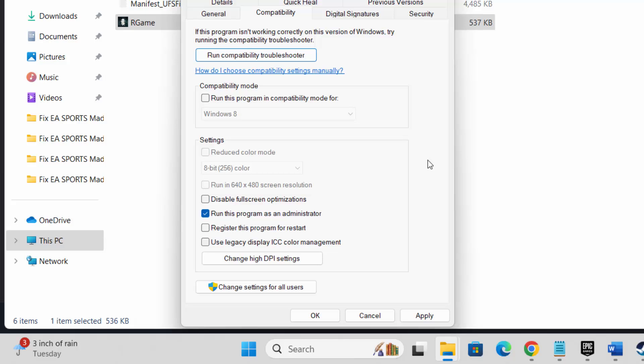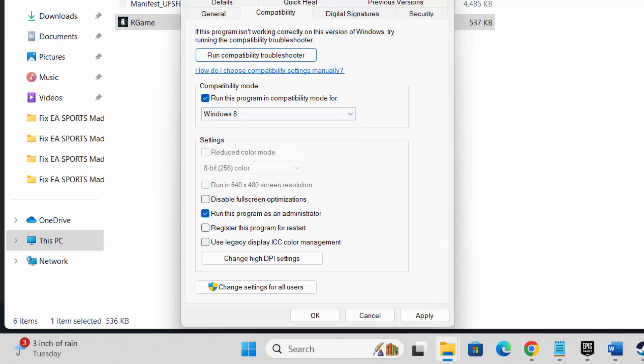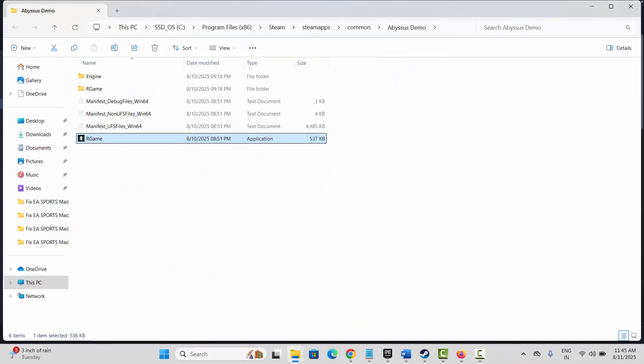Now try to launch the game and check if it works. If not, then click on Compatibility Mode and select Windows 7, then hit Apply and OK, and try to launch the game and check if this solution works for you.